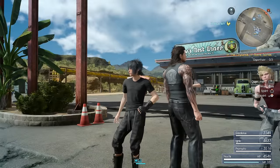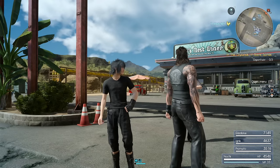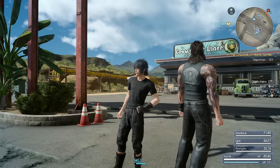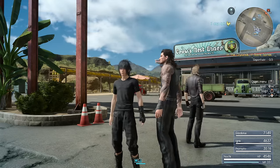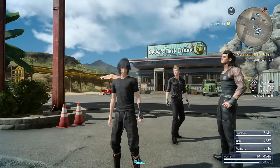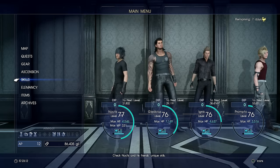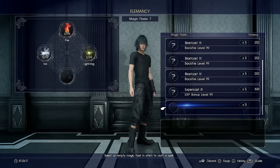Later in the game there's another meal you can buy for about 8,000 gil — I believe it's available in Chapter 9 — and that one gives you 100% more XP, so waiting until later in the game for that is a good idea. Also, with the cooking skill at level 9 you unlock a recipe that also gives 100% XP, but the ingredients are really hard to come by, so it's probably not worth pursuing.